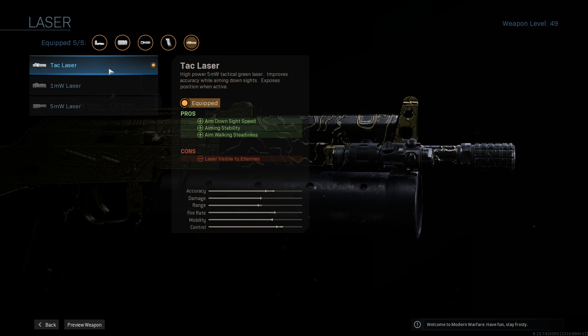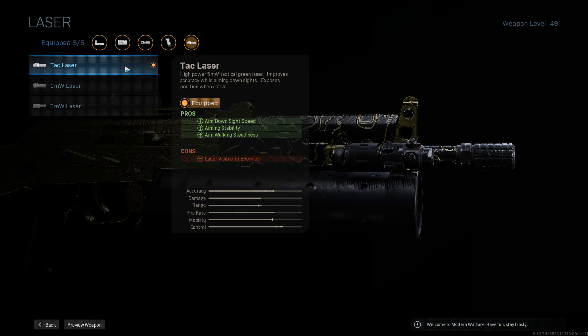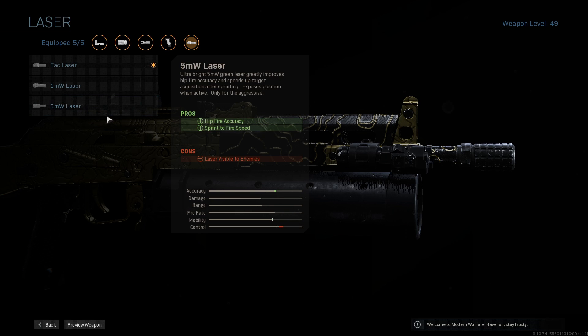For the laser, I used the tac laser, which I almost never use — I always use the 5 milliwatt for its bonuses. But in this case I wanted to boost my ADS speed, which is the pro the tac laser gives. That's really why I'm using the tac laser over the 5 milliwatt.